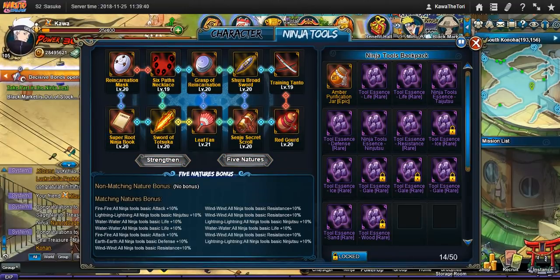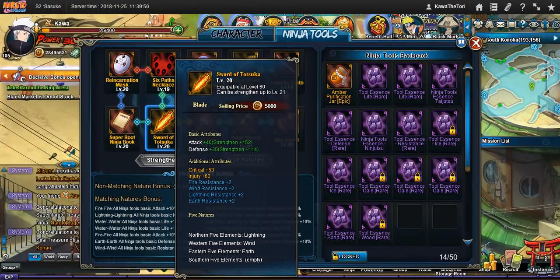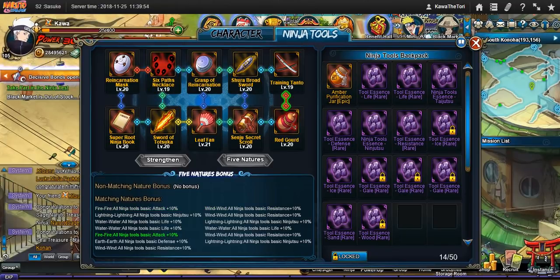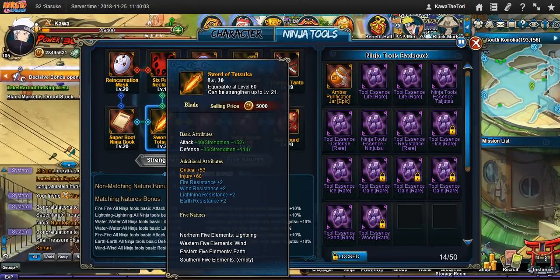There's one other thing I wanted to show — ninja tools. These are relatively important. As you can see, I have some equipment here that are a little outdated. I don't want to change them because I have the perfect link up here, and I really don't feel like re-rolling until I get the perfect one again. The difference in gains is not that serious, so I'm just not bothering with it.